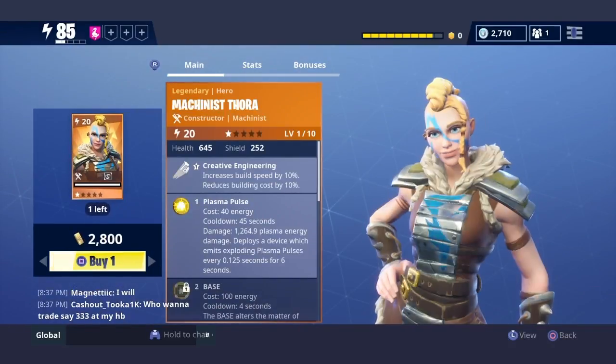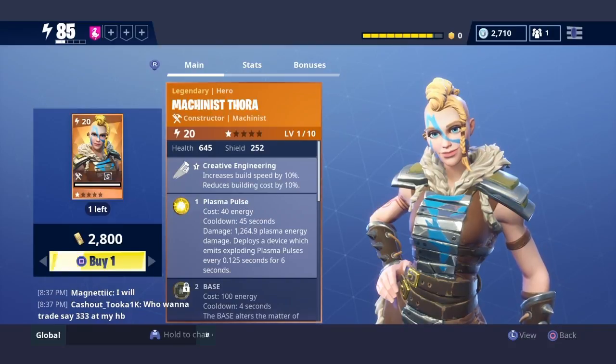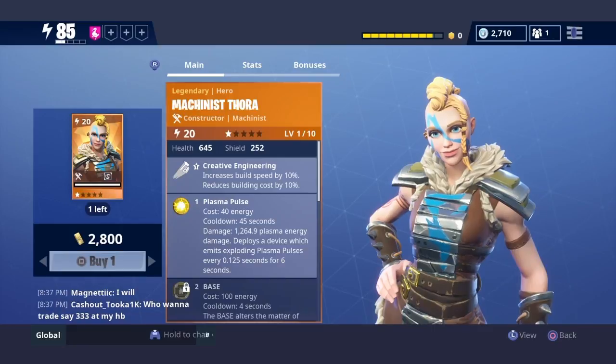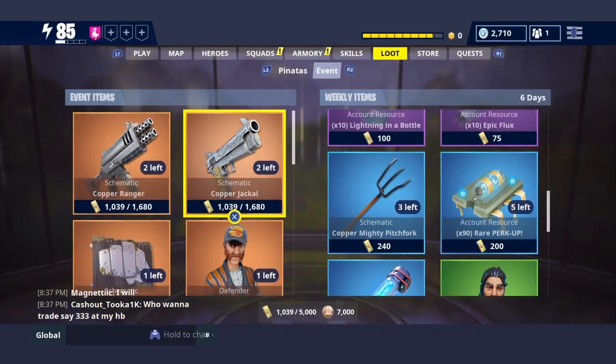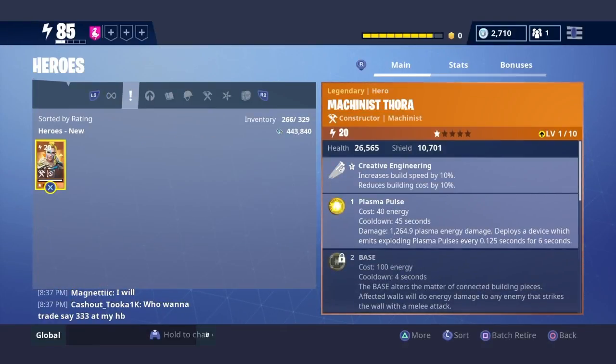Today we're about to be purchasing Machinist Thora and we're gonna upgrade her to level 106. I'm not gonna really use her so I'm not putting her to 130 — I think 106 is a good level to show off all her abilities. Machinist Thora is a constructor machinist. Let's see what her perks are — she increases building speed by 10%.